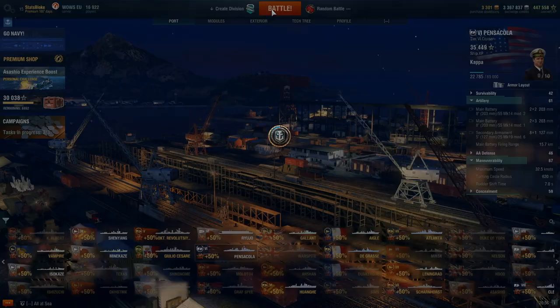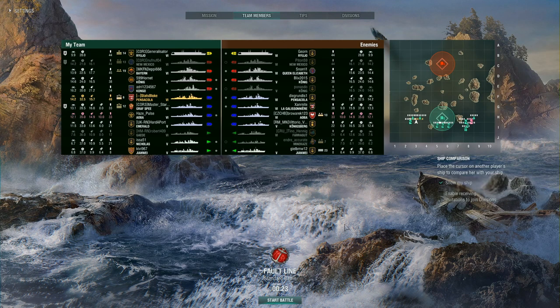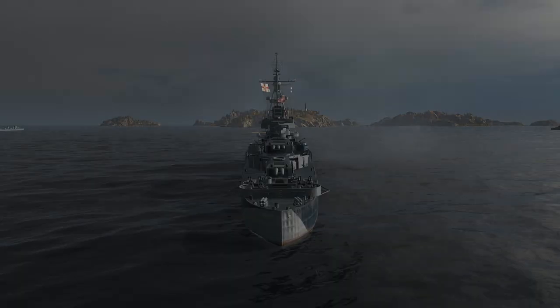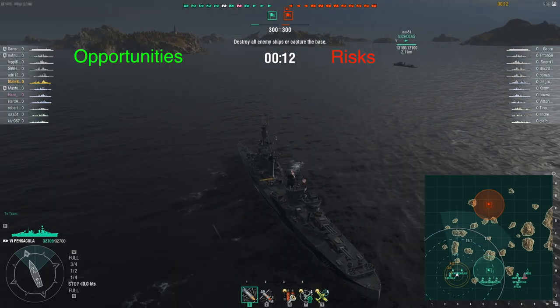I'll skip through the beginning of the match. Worth pausing here: I'm top tier, there's a carrier on each side, four battleships each side, four cruisers, and three destroyers. The map is Fault Line - a mixed bag for cruisers. The center of the map is pretty much a no-go zone especially at the start because battleships are immediately north and south of the center. The sides offer more cover, and for an American cruiser the left side where I spawned is good - you can park at the bottom and shoot over the islands.